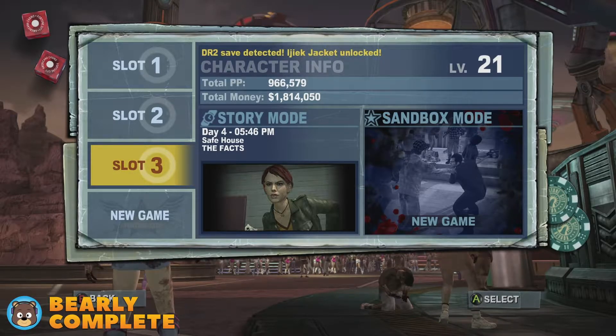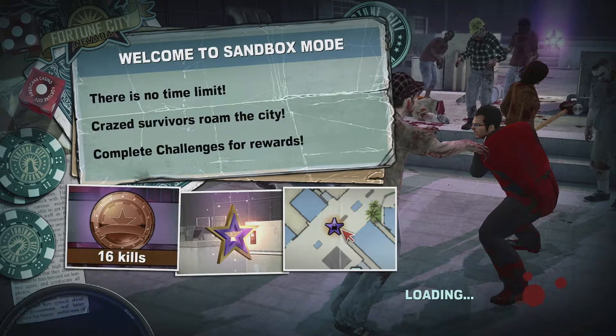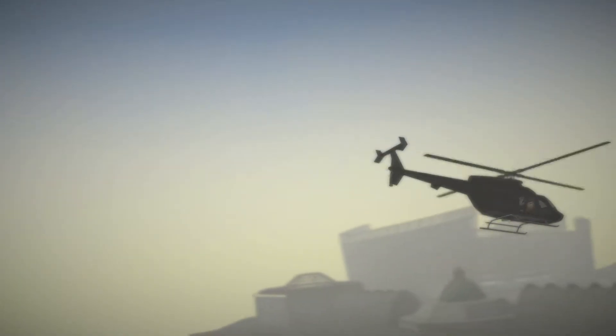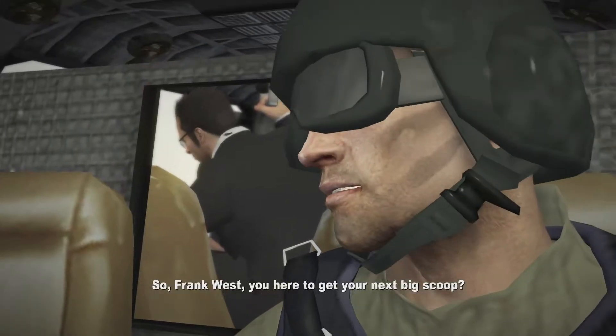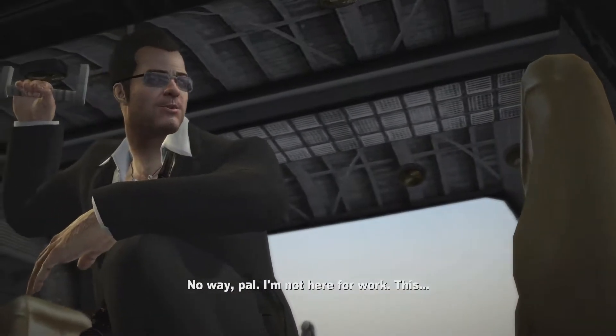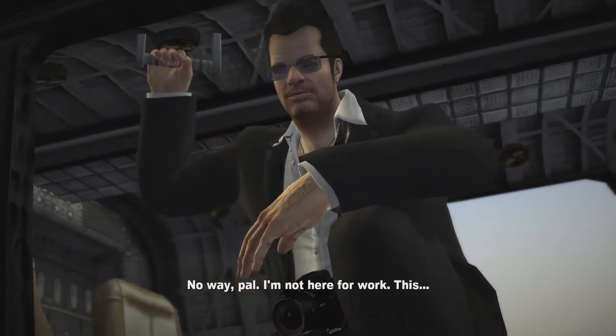The first step to actually being able to do that is going into sandbox mode and getting a single gold medal. Because once we get a single gold medal in sandbox mode, we're then able to unlock a combo card for the boomstick. If you perform a kill with the boomstick — one of the heavy kills where you pick them up and shoot them multiple times — it'll give you 2000pp on a single kill. You need to start up sandbox mode, get a gold medal, and then you'll be able to get a 2000pp kill with the boomstick.